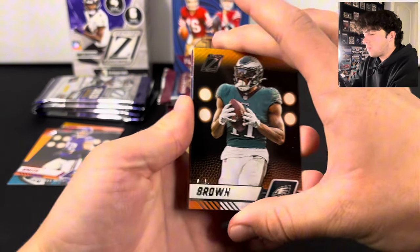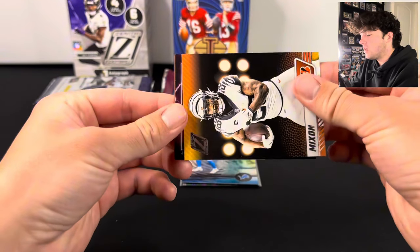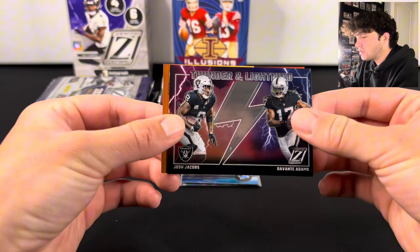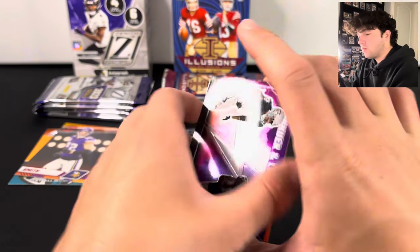I think we have an insert. There's Joe Mixon — it's going to be the Thunder and Lightning. We're going to have Josh Jacobs and Davante Adams. That's a cool one. We also got a Browns rookie — that's going to be DTR.